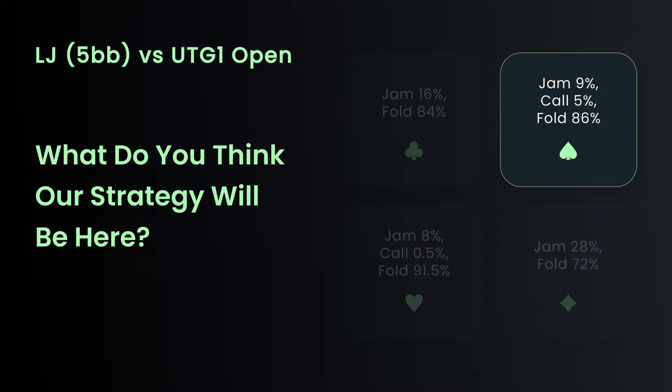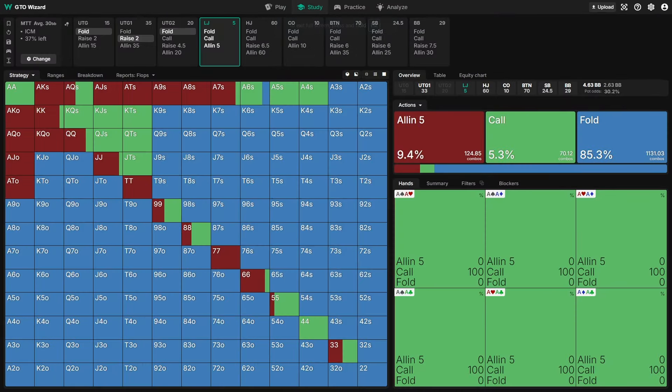The correct answer is that we have a reasonably significant calling range — which sounds crazy off a 5 big blind stack with 5 players left to act. The reason comes down to the fact that those players behind us can actually help us out. No matter what we do we have no fold equity here — the original raiser is not folding to our shove. But if we call, there's a big incentive for players behind us to 3-bet and isolate, causing the original raiser to sometimes fold and giving us a really good price to call off those last 3 big blinds.